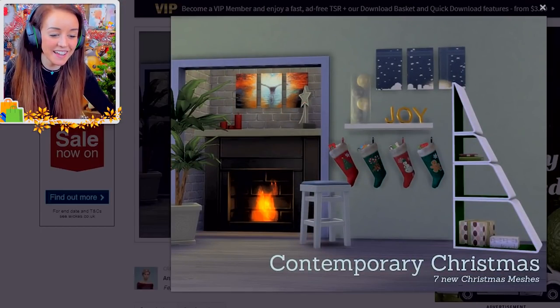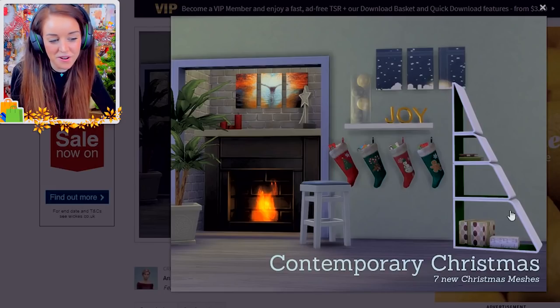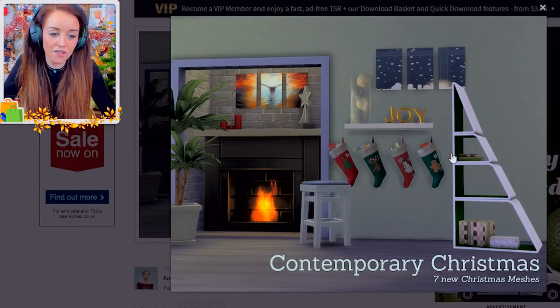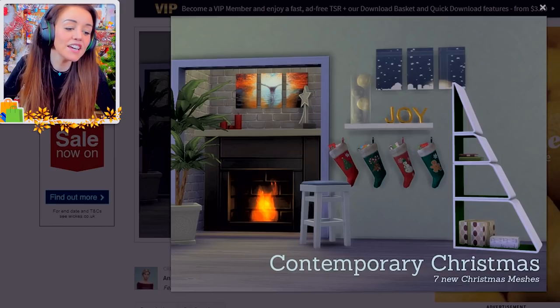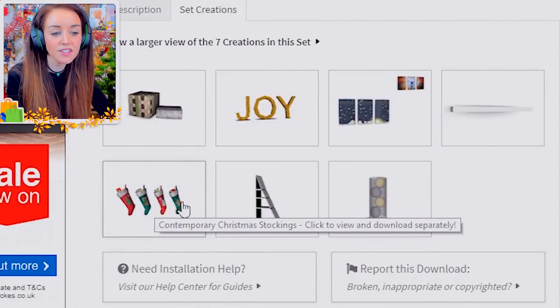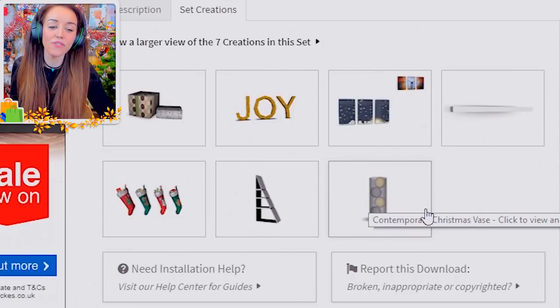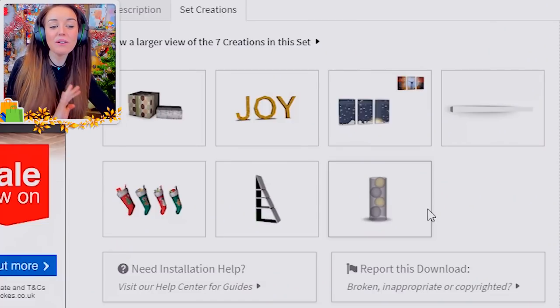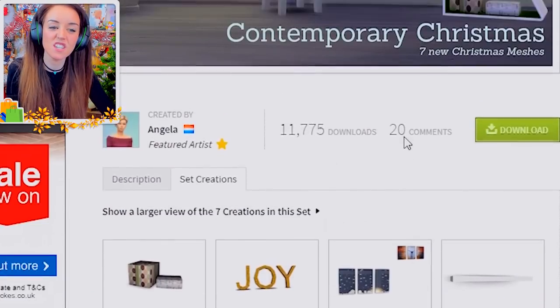If you prefer a contemporary Christmas and don't want to vacuum up pine needles, this could be the set for you. It's the Contemporary Christmas set — the tree here is more of a shelf where you'd put the gifts. The reason I selected it is because I love Christmas stockings and this one has some particularly cute ones. You get the stockings, the little tree, and almost like a vase with baubles in it — which my mum actually does at home. She puts a big glass vase in the middle of the living room table with baubles and Christmas lights wrapped in it. Just looks really pretty as a centerpiece.